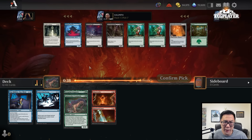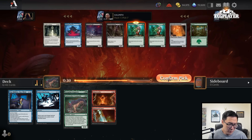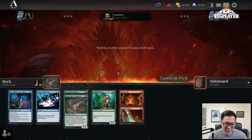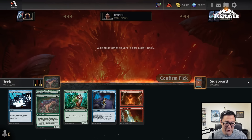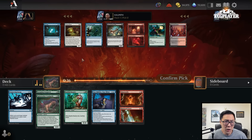Moving on to this pack — pretty weak pack overall. The black cards are fine, but I think I'm just going to take a Bashful Beastie. This is a totally fine top-end card to play at the top of your mana curve. Solid start here.